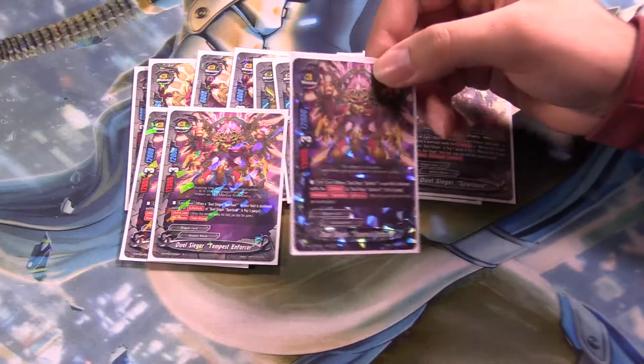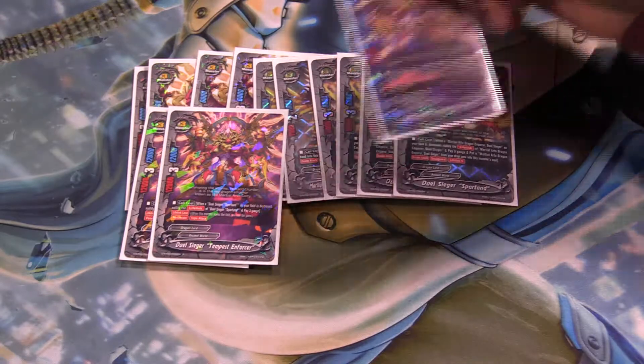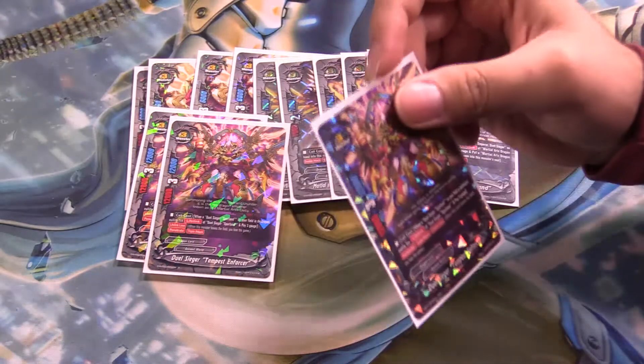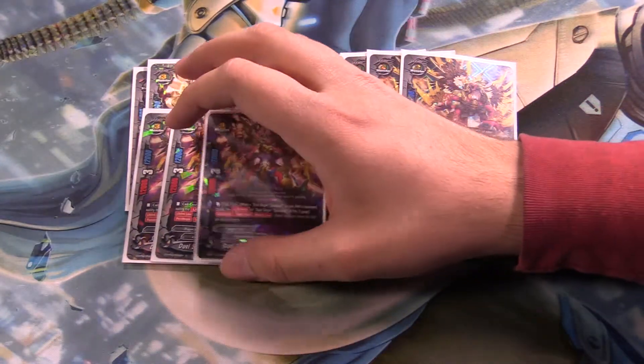It's 3-12, and when Spartan dies, it negates the lifelink and you can call him to the field. He has triple attack, penetrate, and lifelink lose — so if he dies, you lose the game.